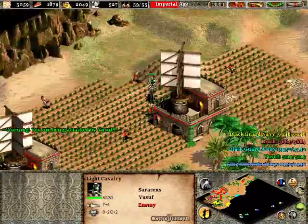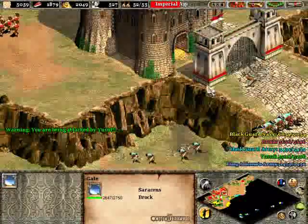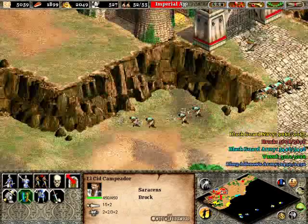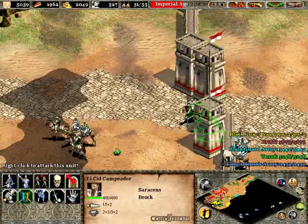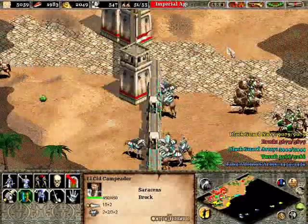Oh my gosh — how did they get in here? This is ridiculous! Yusuf, get out of there. How are you getting in here? How in the name of names did you get in here? I'm going to have to rebuild my whole villager force right now, which sucks.